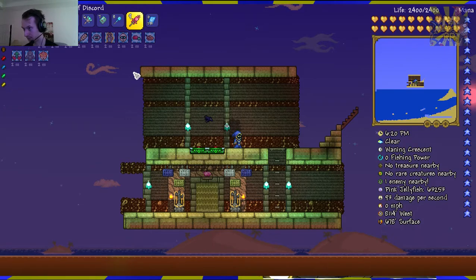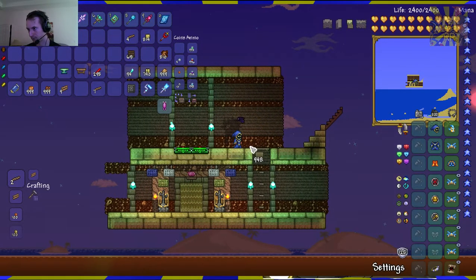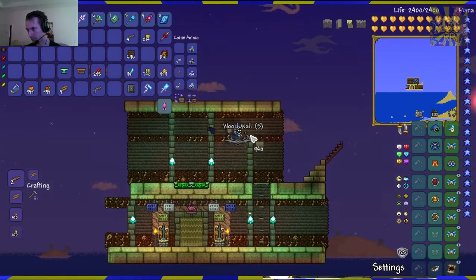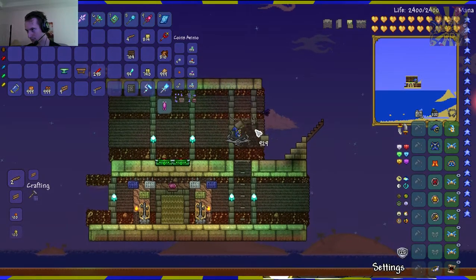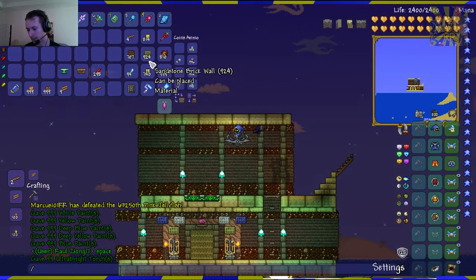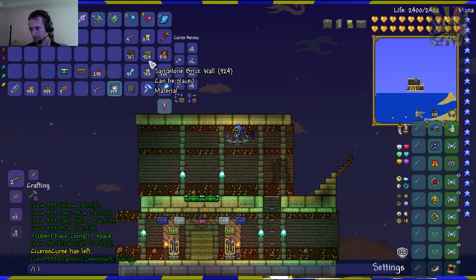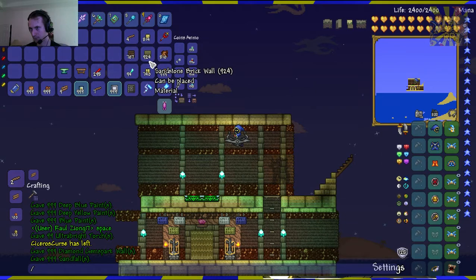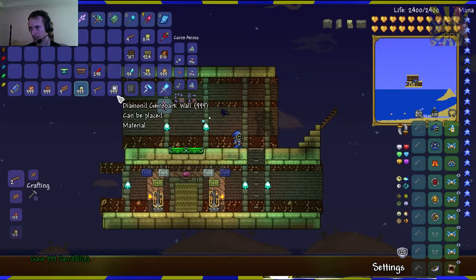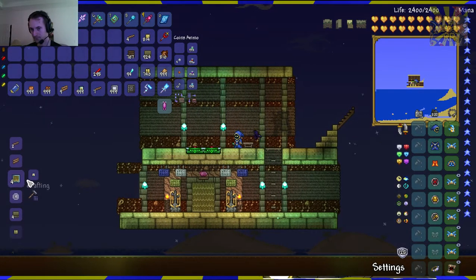Now here's the thing — I was gonna make a little banner thing that would go here. That's exactly what I wanted to do. What did I need — diamond gem spark — and I guess the sand fall wall would be nice but that's not happening. Where's my construction kit? There we go — that's my construction kit. Probably gonna get a lot of these anyway.